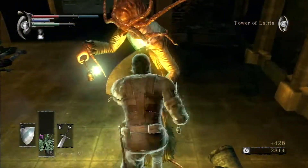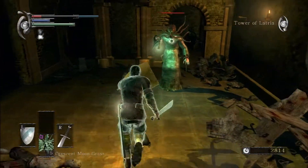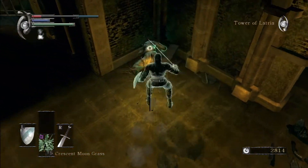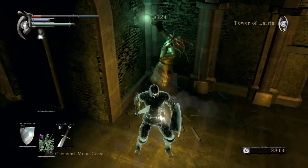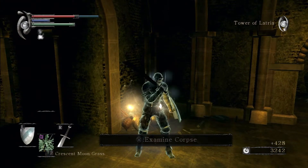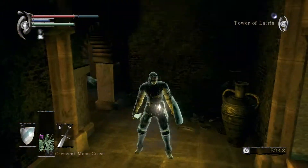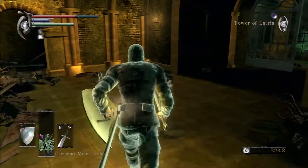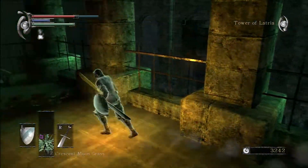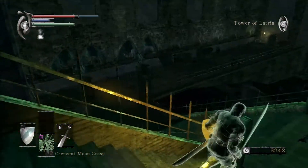You saw the electrical bolt again — it's really dangerous. I was lucky that I didn't get hit there. I'm using crescent moon grass to heal here because I wanted to leave some for the boss fight. In hindsight, the boss was really too easy to need that much half moon grass, but you never know.